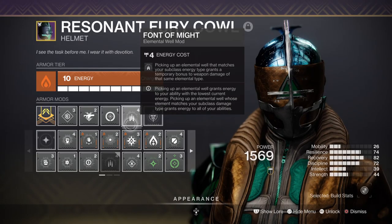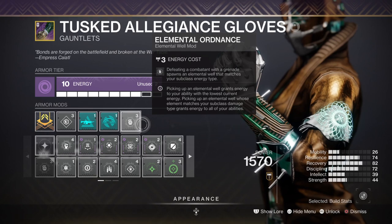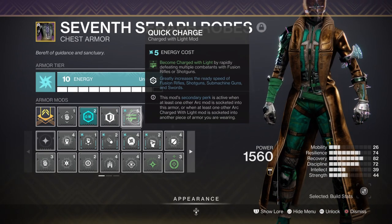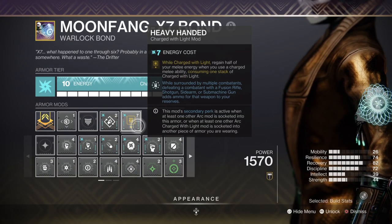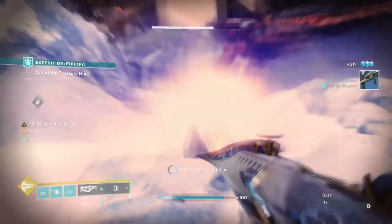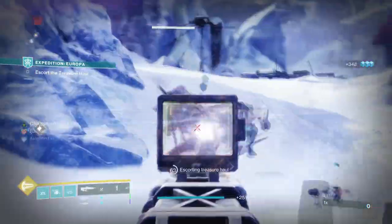For key mods we have Powerful Friends for a 25% weapon elemental buff on matching type. Elemental Ordnance for creating orbs via grenades. Quick Charge, where you become charged with light via melee kills. Bountiful Wells for plus 2 on orbs created. And Heavy Handed — while charged with light we can get half of melee back after a charged melee attack. It also has a secondary effect of giving us more special ammo for our fusion if surrounded. Although stats are questionable at best, it doesn't affect the build too much to make it non-viable.